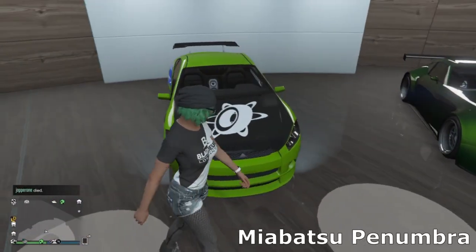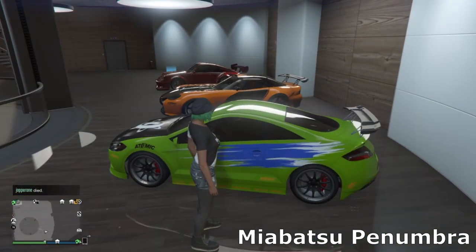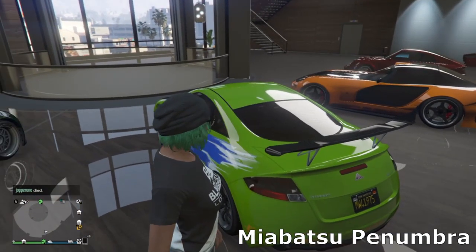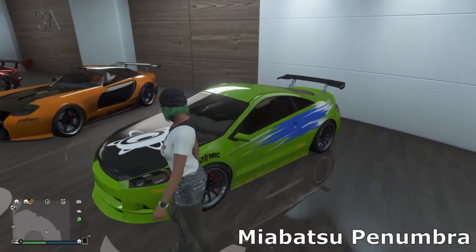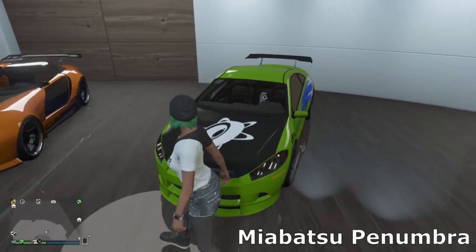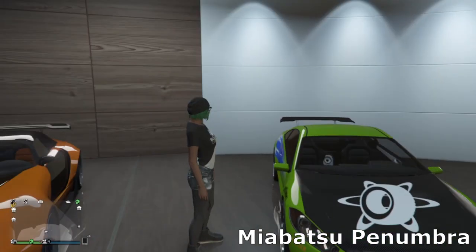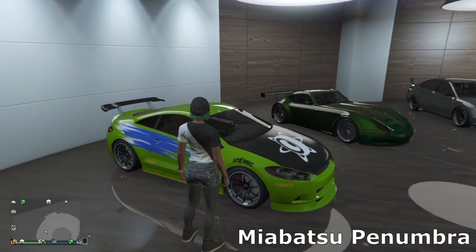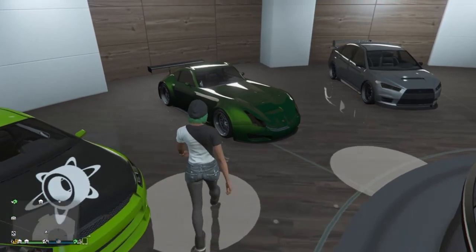Then we've got the Mitsubishi Eclipse — so this is supposed to be Brian O'Connor's Mitsubishi Eclipse from the first Fast and the Furious film. This is the Maibatsu Penumbra in GTA. Not really too much to say about this — I painted it lime green and put the livery on, trying to make it look like that car because I like it in the movie.